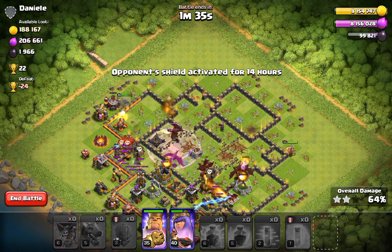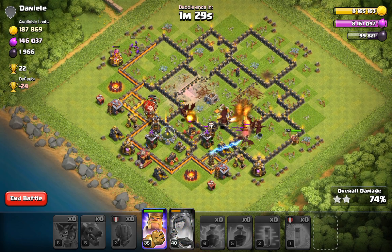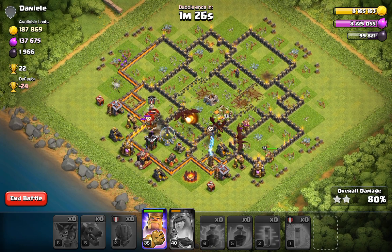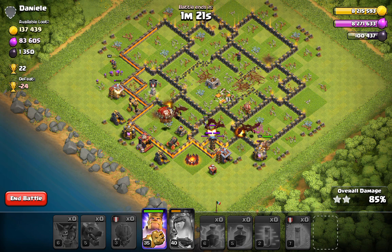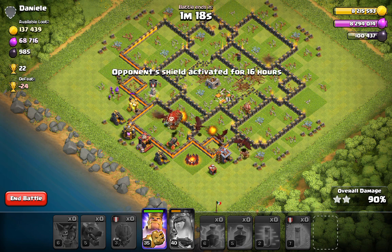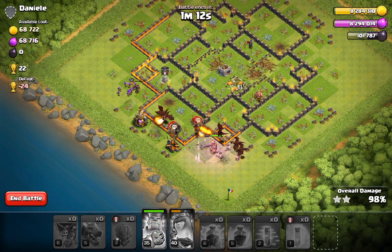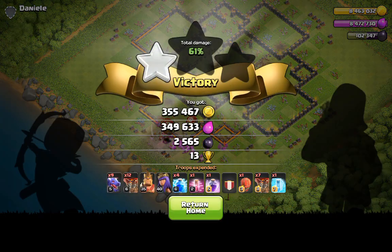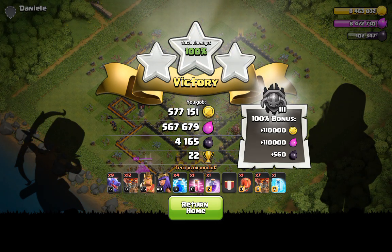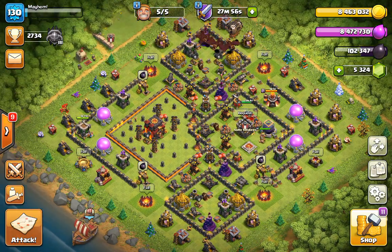I've well through this base as I should — it was a dark base. I'm going to pop my queen's ability here, get through this cannon, and now we are smooth sailing. We'll just let these troops finish up and come home with the win. I was playing around with this comp — I tried the wall wrecker before but switched to the stone slammer to help these loons, and it's worked out really well. There's my winnings. I'll find another base and get back into it.